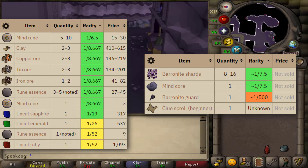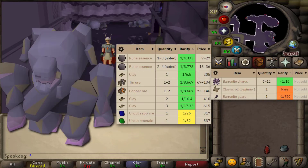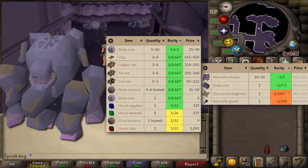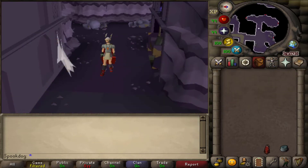They also have a rare drop of a baronite guard which goes to the baronite mace. There are 4 types of golems here. The flawed golems are the lowest level and don't drop cores. The body golems drop the body cores. And the chaos golems drop the chaos cores, but they're members only. Each of them have different drop tables. Depending on your combat level, you may not need any food at all for the lower level ones.